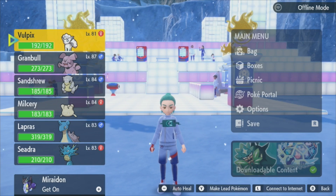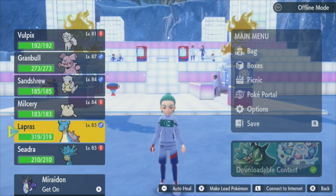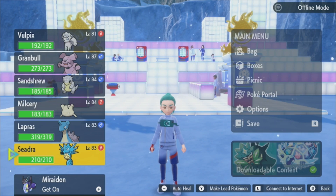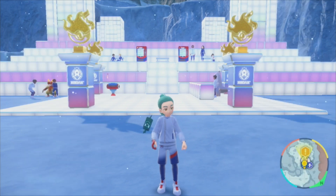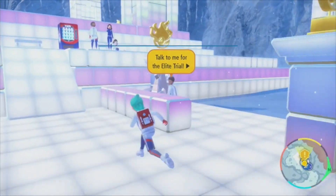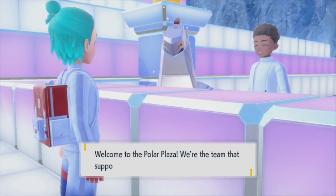Welcome back ninja clan! Here is our full team of Ice, Fairy, and Dragon Pokemon that we are going to be taking up against this Elite Four member. We've got Vulpix, Granbull, Sandshrew, Mewtwo, Lapras, and Cedra - all above level 80. Granbull is at 87, which is quite impressive. Let's go talk to this person about the Elite Trial.